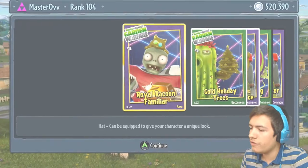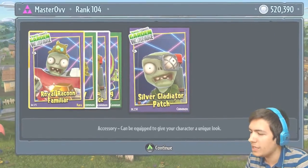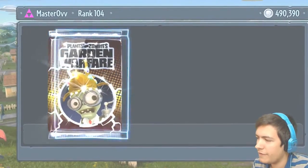The Royal Raccoon Familiar, the Gold Holiday Trees, the Gold Pizza Face, Silver Racing Stripes, and the Silver Gladiator Patch. Our coins are going down nice and fast.